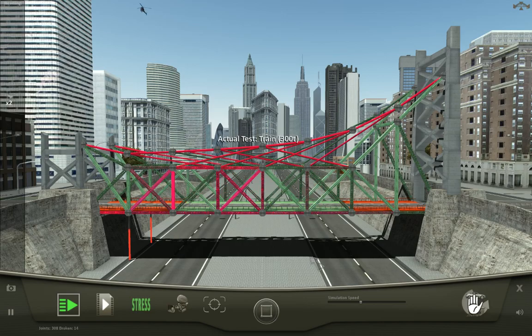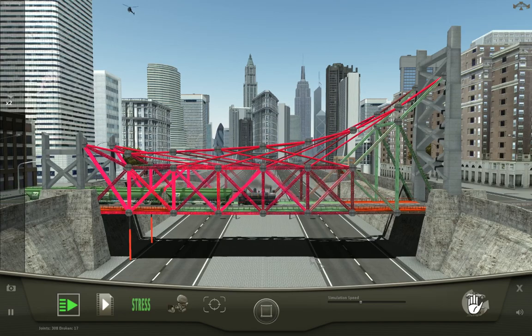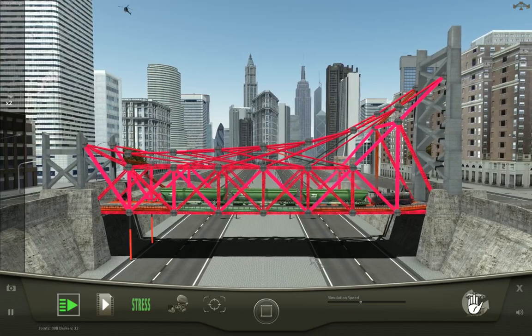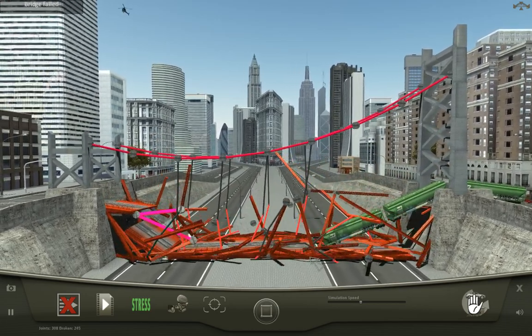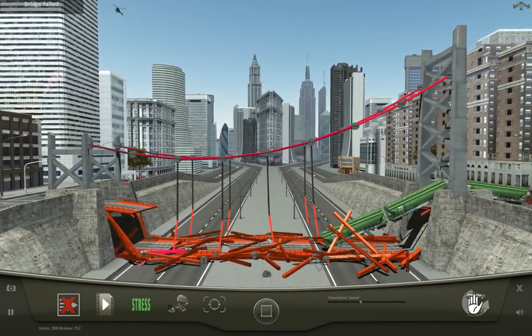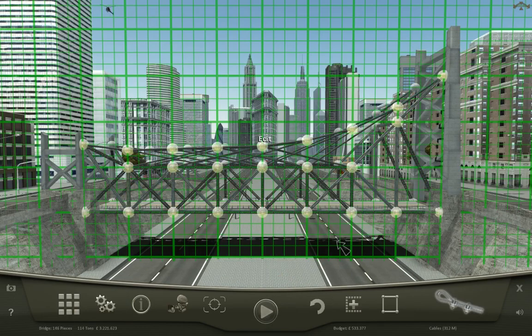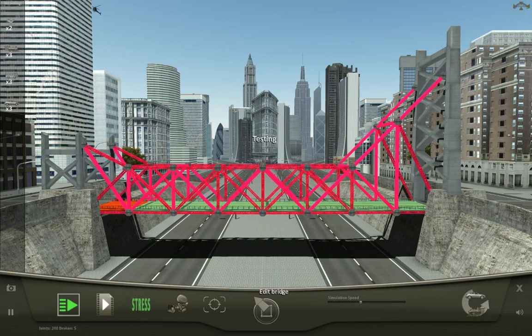Alright, train time. Should be able to handle this, right? Shouldn't be a problem. The bridge is certainly stressed and has proceeded to collapse, as it's blatantly obvious that cables did nothing. In fact, they probably made it worse. So let's just delete suspension cables and try it this time without them, but with much fewer broken joints.